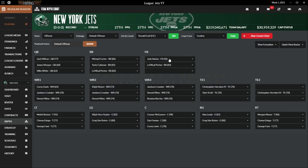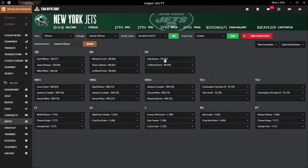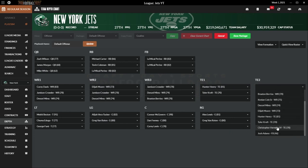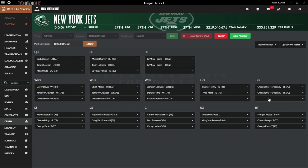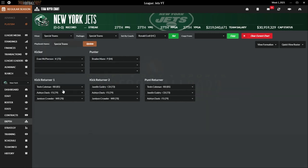Final depth chart: Wilson, Carter, Coleman at QB and RB. Adams as fullback with Perrine as up-back. Davis, Moore, Crowder as top three wide receivers. Hunter Henry as number one tight end, Chris Herndon as number two. Offensive line: Becton, Tucker, McGovern, Lewis, Moses. Defense: Williams, Rankins, Lawson, Zuniga on the D-line. Mosley, Dawkins, Cashman, Davis at linebacker. Carter, Guidry, Joyner, Jackson at corner with May and Davis as safeties. McPherson as kicker, Tevin Coleman as kick and punt returner. Time for our first game.